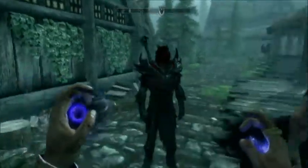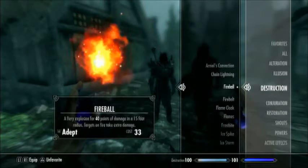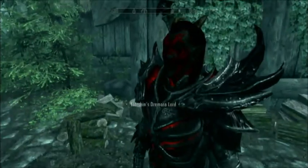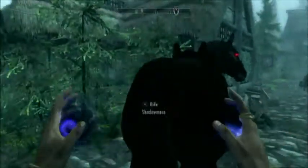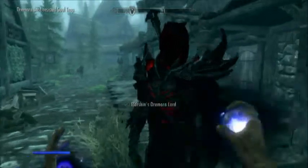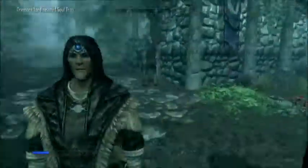The Dremora Lord is actually really powerful - it takes four fireballs, which is an adept destruction spell, to kill him. He's got around 165 hit points, which is quite a lot for a summoning. Also, if you don't have a horse or don't want to risk your horse, you can train on your summons - you can't soul trap them, but you can do destruction magic on them and train that skill. Okay, thanks for watching, and I'll see you again.